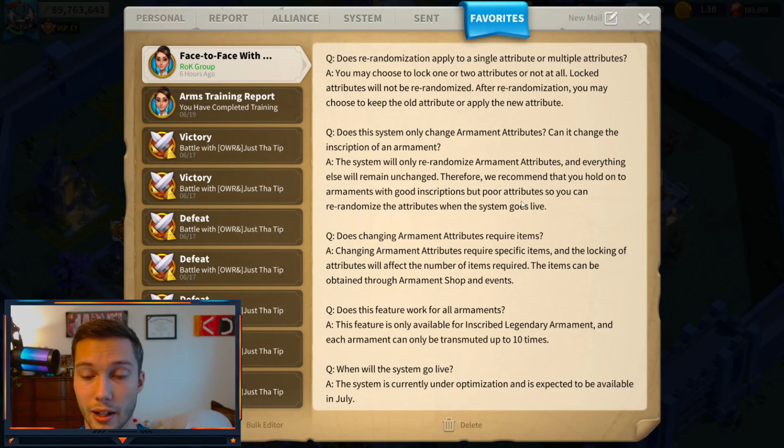The last point is you can only transmute ten times per armament. My initial gut reaction was — why would you limit it to ten times? In ten rolls you will still likely not get a good stat for your troop type. But talking to some people, if you could re-roll an unlimited amount of times people would stop getting new armaments — you'd just keep re-rolling one forever, and no one would buy armament bundles. It makes sense, even if it's a bit greedy. I feel ten is a little low — I might double it to twenty given the randomization aspect, but that's just my opinion.